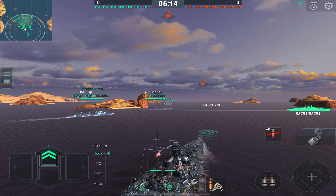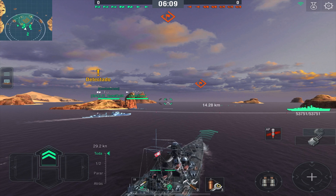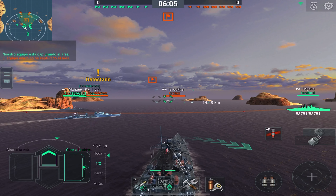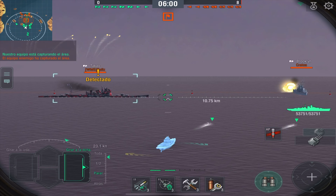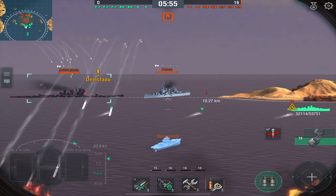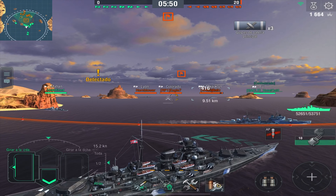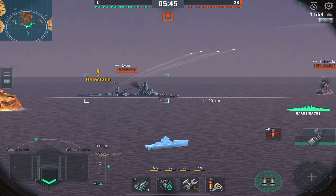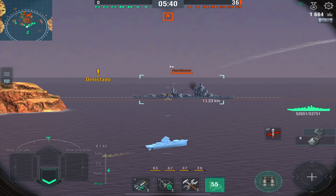Nos acercamos al punto de captura. Recordando: los roles son destructores dentro del punto de captura haciendo daño a los acorazados; nuestros cruceros deben enfocarse a los destructores; y los acorazados, nuestro rol es tomar el punto de captura también pero dar fuego de cobertura. Vayamos a 11 kilómetros. Antes de que lleguen los torpedos, se detuvo el León.